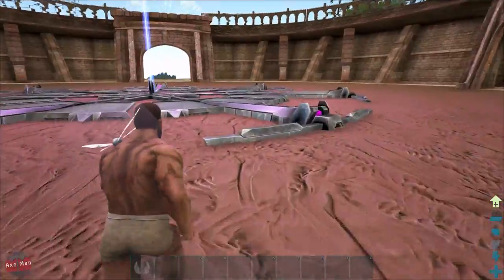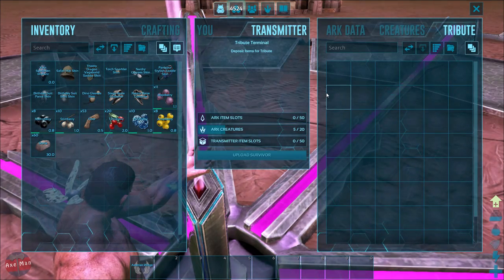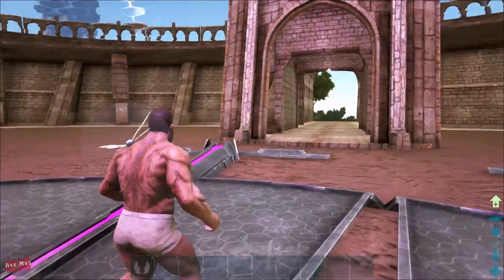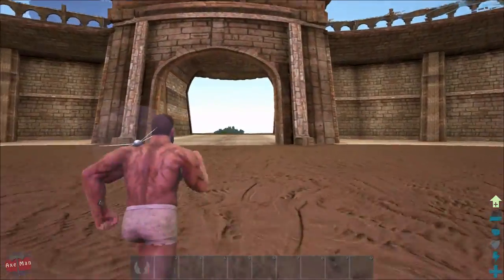There's a barrier over here. Is this an obelisk? R-creatures, five out of twenty. Didn't even know we had R-creatures on here. Nice. Let's keep exploring then and see what we can find.